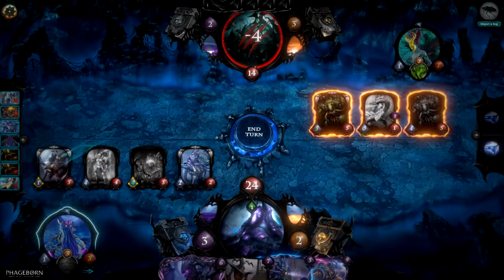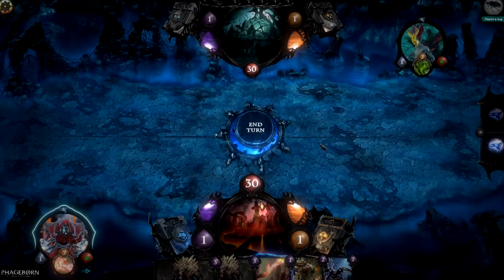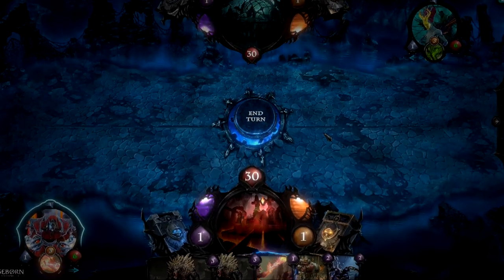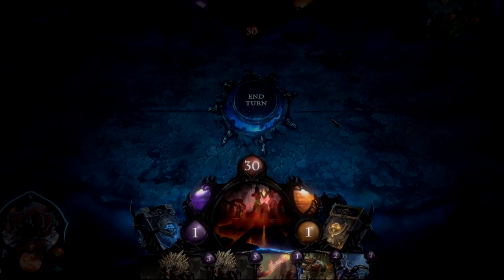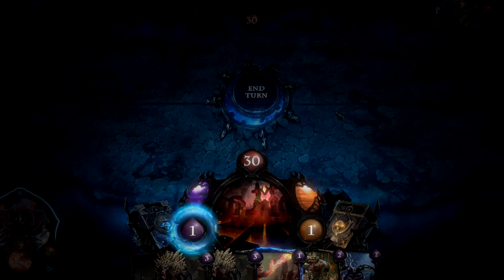There are two major types of cards: Energy cards and Essence cards. To play your cards, Phageborn uses a dual resource system, making the overall play more dynamic by allowing you to play more cards per turn. Essence, the purple resource which increases automatically each turn, is used to play your units.